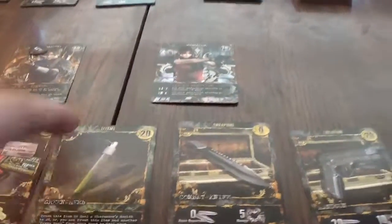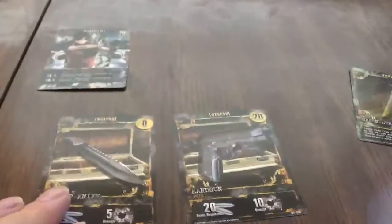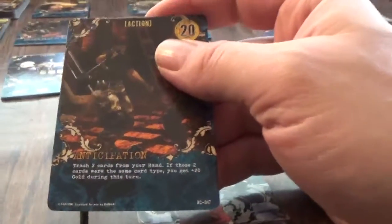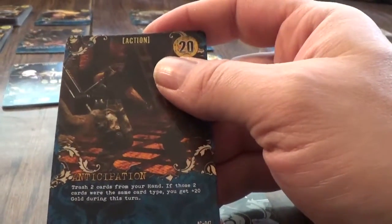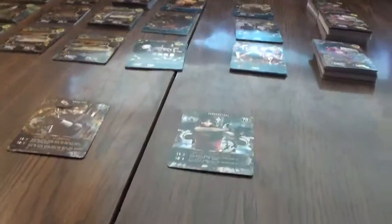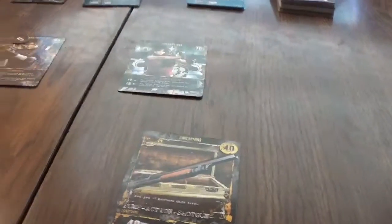I have a green herb — I'm not going to use it this time. I have 20 gold ammo. I'm not going to explore; that would only give me 15, I don't think that's a good one. I'll take one of these action cards — Anticipation. It is: trash two cards from your hand; if those two cards were the same card, you get plus 20 gold this turn. The infection deck — it is not a wound, so we're lucky.